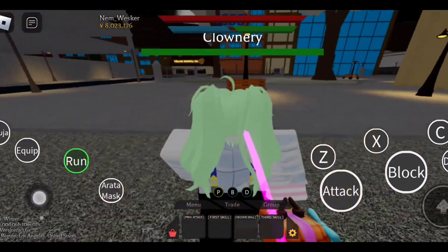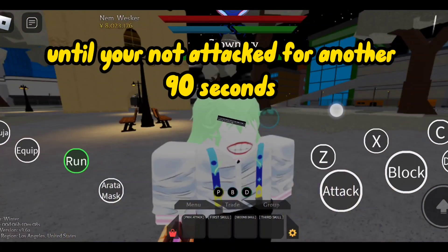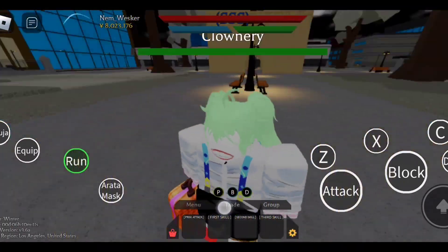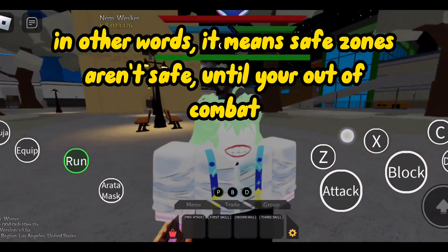Also, it appears safe zones have the same counter as combat, which means if you're attacked, the safe zone isn't safe until you're not attacked for another 90 seconds. In other words, safe zones aren't safe until you're out of combat.